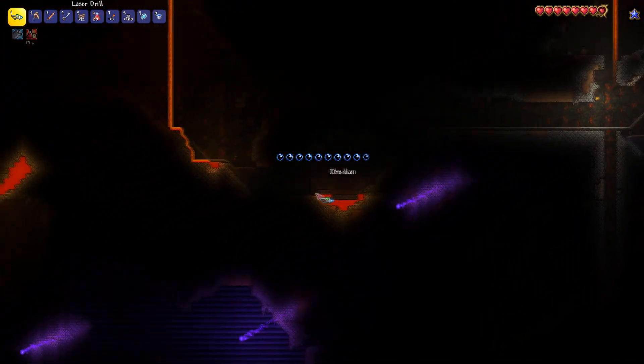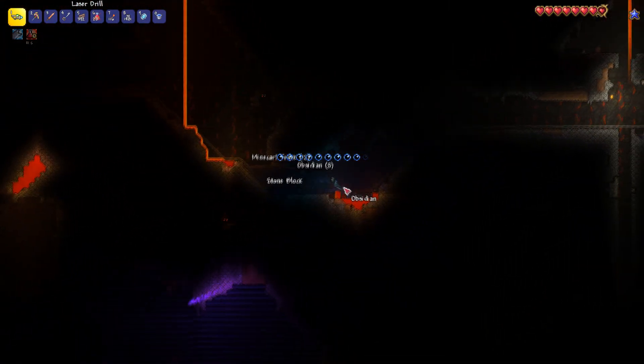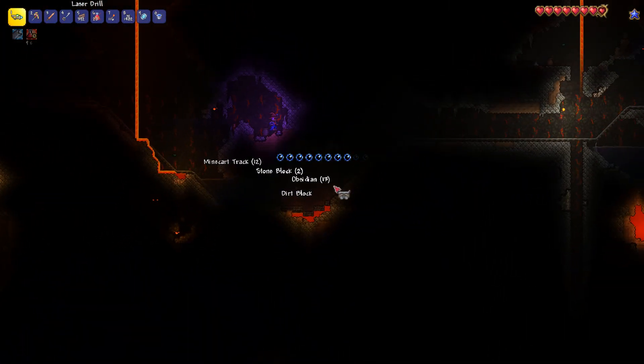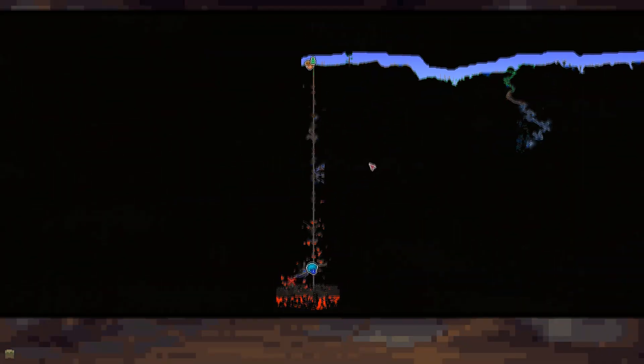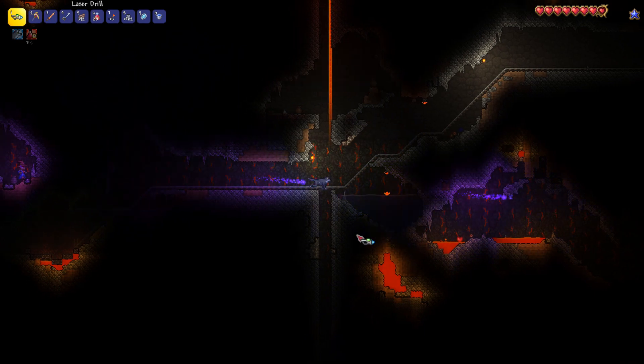I'm just going to grab a whole load of obsidian from down here because there's a lot available. Just a note as well: lava can only be found in the lower sort of half of the map — lower third maybe.